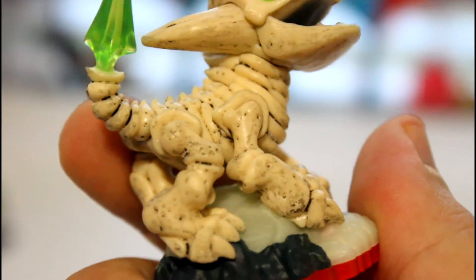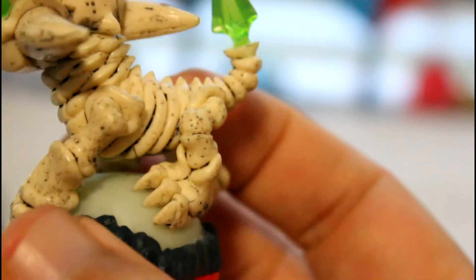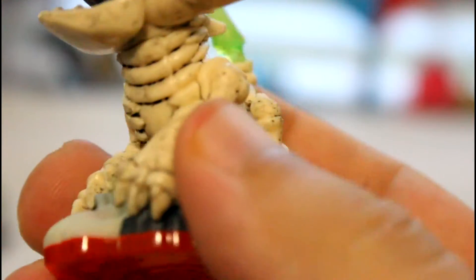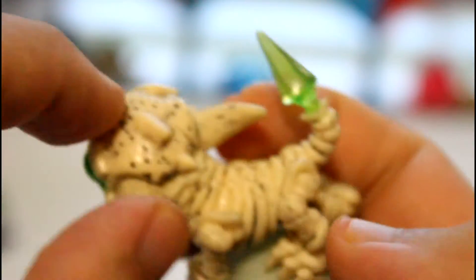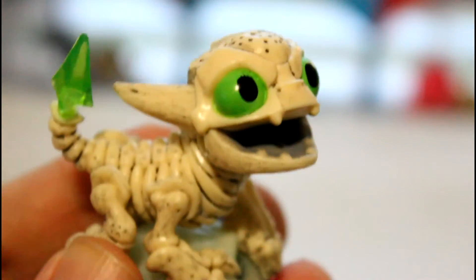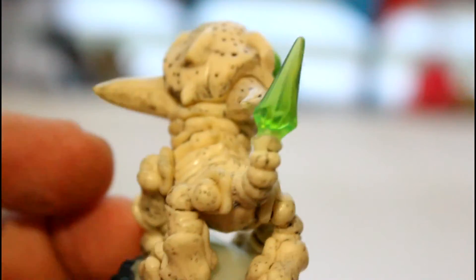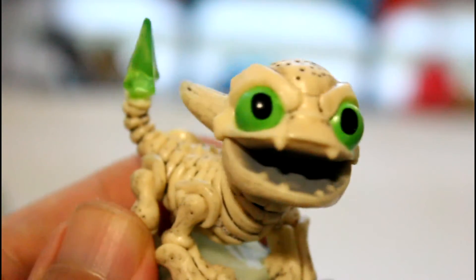This is possibly one of the most detailed figures because this is really hard to recreate in a toy — in plastic. And they get these little holes; I guess these are like air holes or something. But anyways this is really detailed, really cool figure. I think this is my favorite one so far that I've seen just because of all the detail, and he's so cute too even though he's a little skeleton puppy dog.